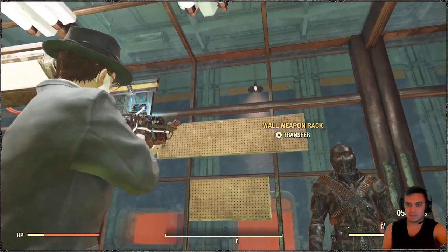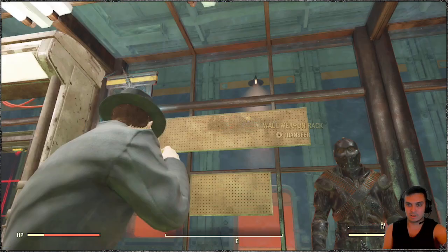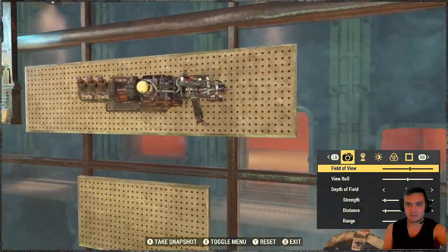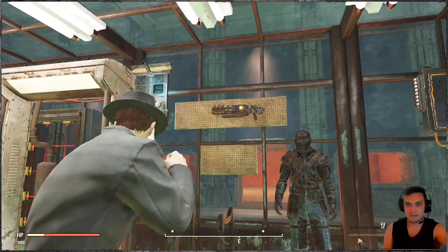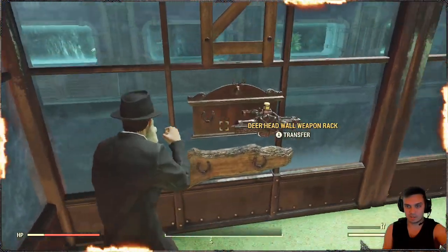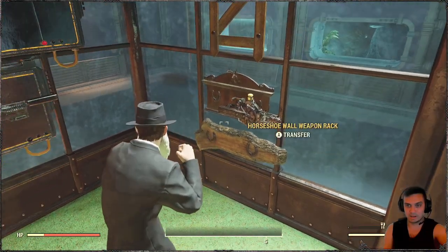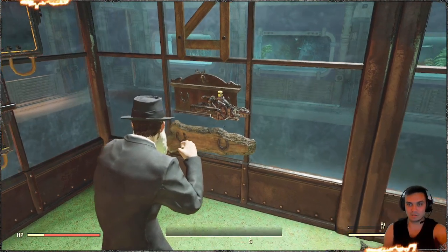Now with the display cases, this one is not the best — the default one. I already tested out how it's going to look like. It looks like this. Actually, not the worst either. Still looking good. I actually like the way it displays over here. This Tesla is also a Tesla, but not modded, so it doesn't look super good. But I like that it goes this way, so you can see the entire gun.